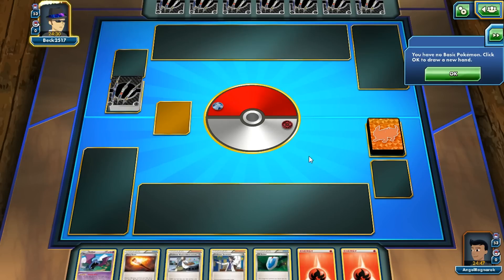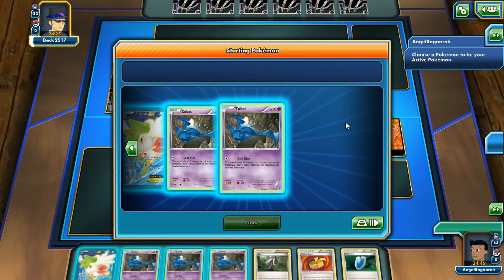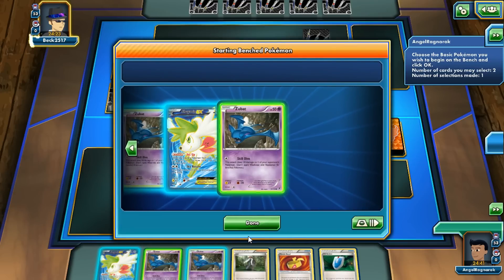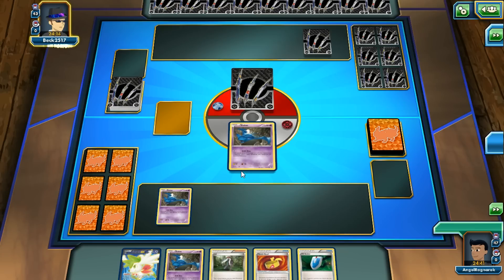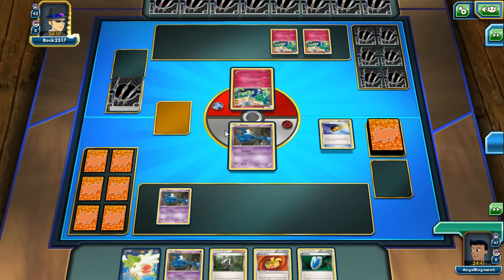We don't get anything amazing a few mulligans in a row, but then we get a beautiful hand — straight Zubat, which is okay. If I at least get out an Entei then I get the full bench going. He opens up with three Xerneases. I forgot to put out Zubat but I guess it's fine.